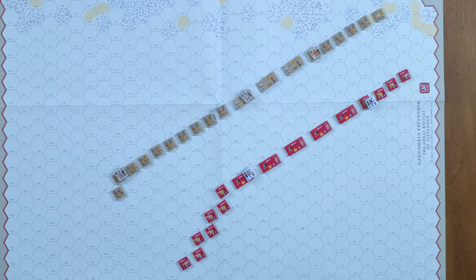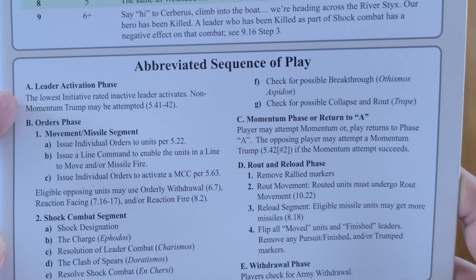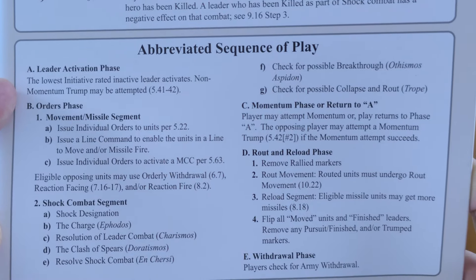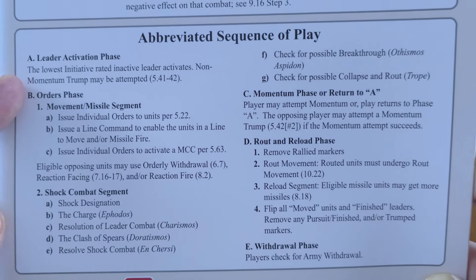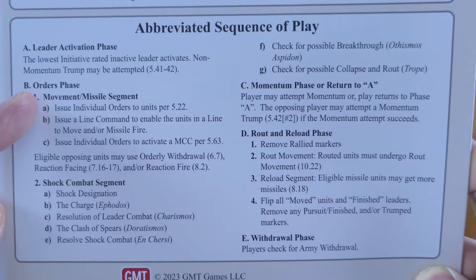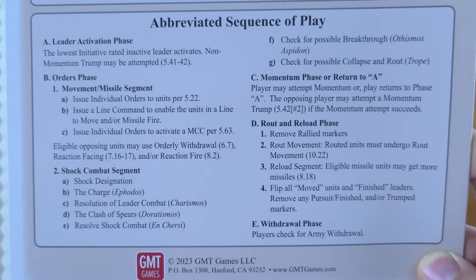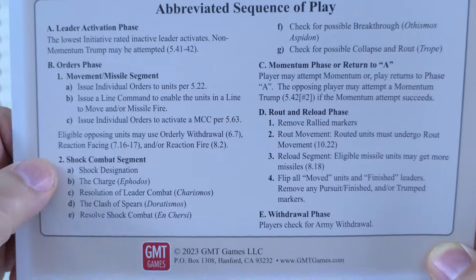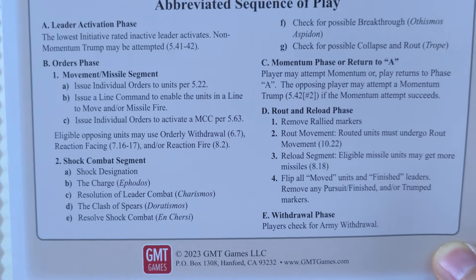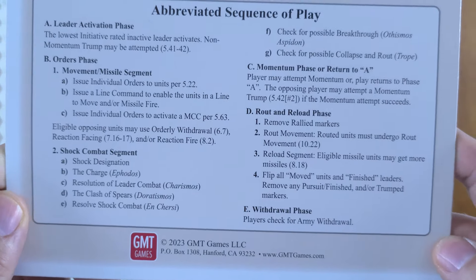Now the way the game works, if you're unfamiliar, is the sequence of play here from our player aid. This is the abbreviated sequence of play. The first thing you do is your leader activation phase. The lowest initiative-rated inactive leader activates; non-momentum trump may be attempted. Then you've got your orders phase, which starts with movement and missile fire — missiles being archers, slingers, javelins, things like that. Then you have shock combat, which is physical combat with sword and shield lines bashing into each other, hand-to-hand combat.